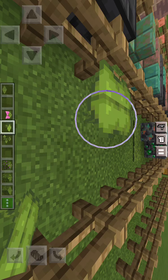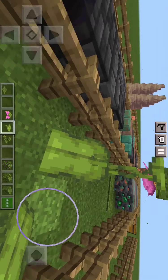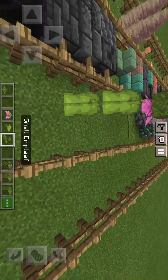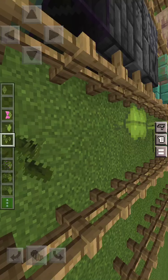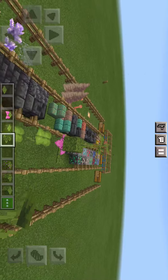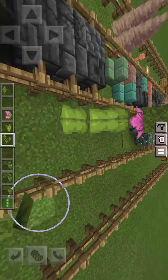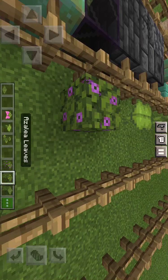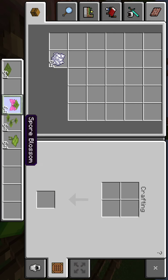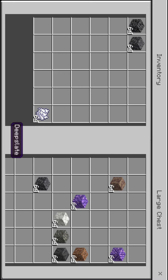This is probably my most favorite block: the drip leaves. I like that a lot — that is really cool. They have the large drip leaf and then the small drip leaf, which can only be placed on moss blocks. We also have the flowering azalea leaves and the azalea leaves. I'm going to be showing the tree at the end of the video.